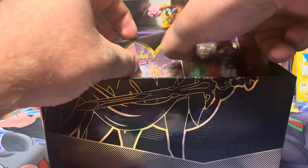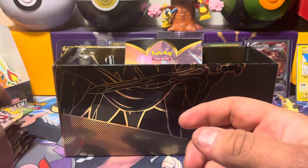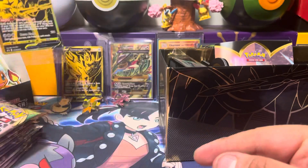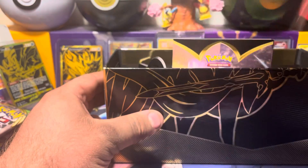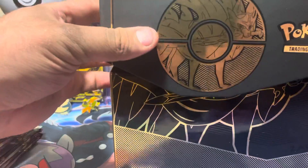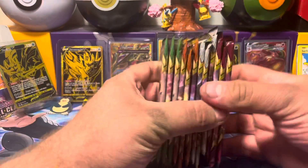Let's do a quick refresher here. We've got three Vivid Voltage, three Darkness Ablaze, three Rebel Clash, and three Base Set. So we've got some possibilities in there. We've also got the Zacian V Gold Promo — go ahead and match that with the Zamazenta back there. Also comes with some pretty clean-looking sleeves, the Metal Die, the Damage Counter, the Poison and Burn counters. A little bit of an upgrade from your standard box.